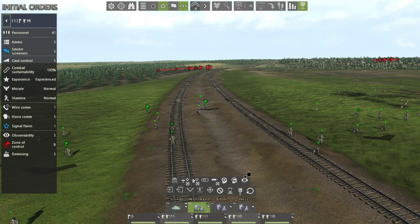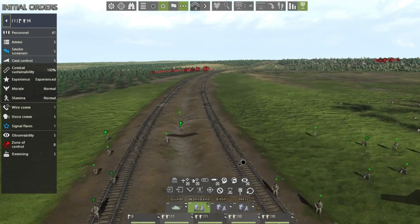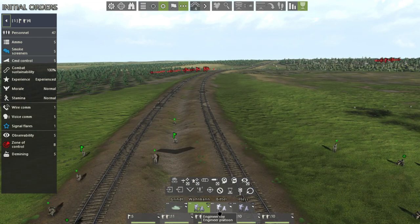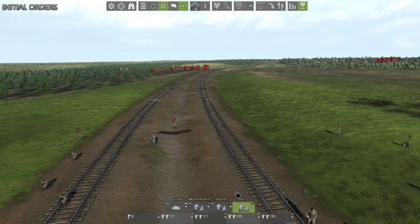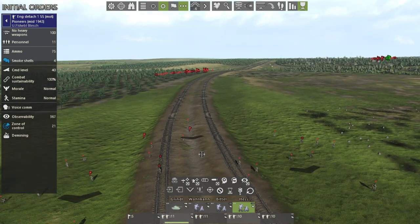To set a platoon up to demine, the first thing we need to do is turn on 'Act with Caution,' which is Ctrl+G or this little button right here. Act with Caution is now turned on — same with this platoon and this platoon. What that does is cause the platoons to go prone.